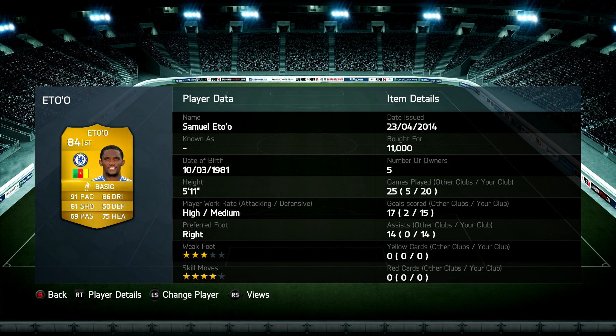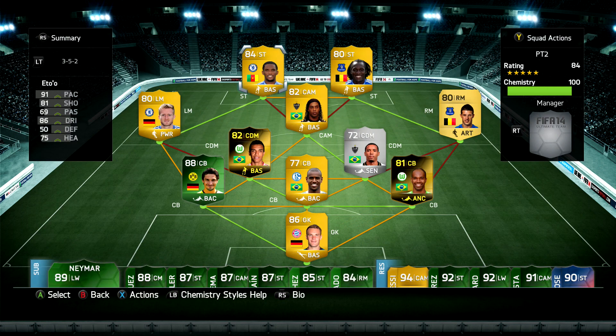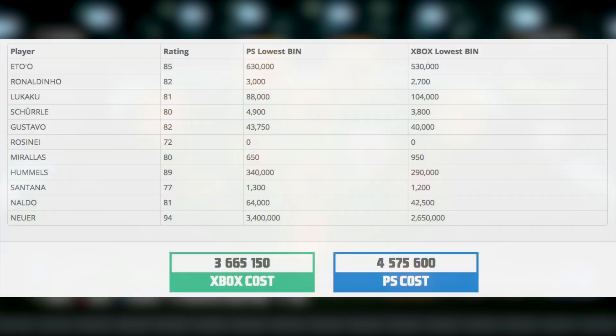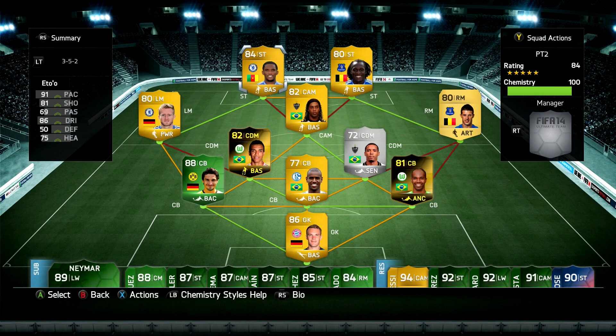The two strikers are Lukaku on the right and Eto on the left. The goal tally for Eto isn't great but the assists kind of make up for it — 15 goals and 14 assists isn't too shabby. The price of the team I used is 382k. I wouldn't suggest the most expensive version with all the forms, and at around 87k for the cheaper version I'd definitely recommend trying it out.